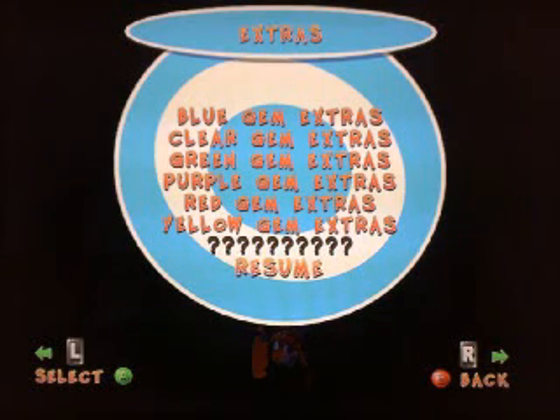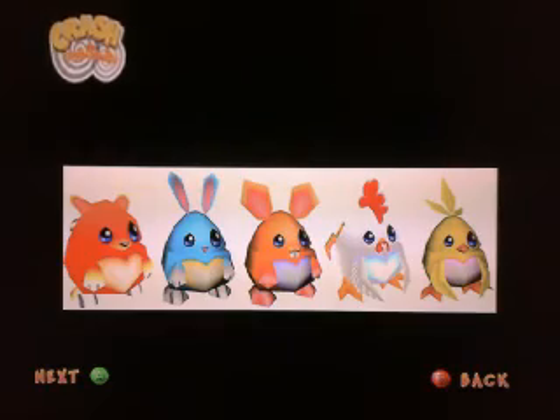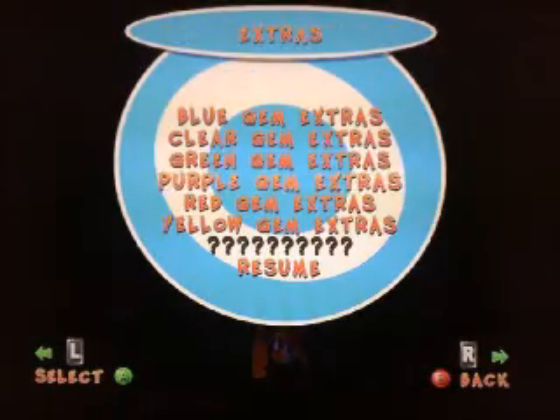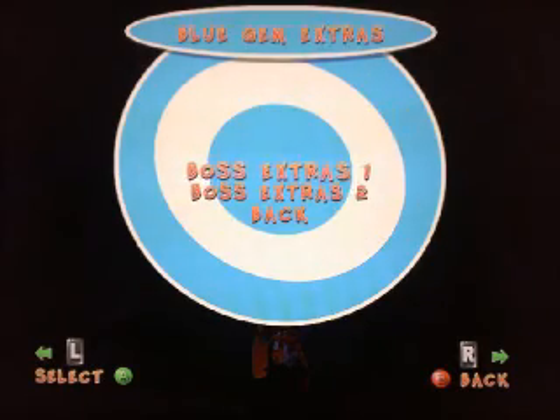Welcome back! These are all the gems we've got, by the way. I'm not going to run through all of them. The other gems are the unseen extras, like the character models — they were meant to be in the game but weren't. The red ones are obviously the comics, the purple ones are the character extras with drawings, the green ones are the enemy extras, the clear one is the FMV — which is also the movie — and the blue gems are the boss ones! So let's go!